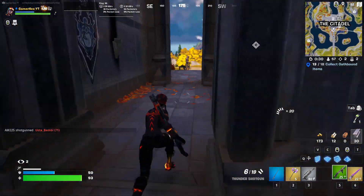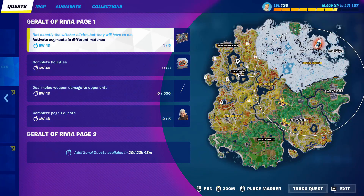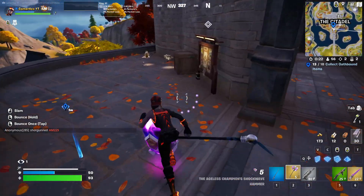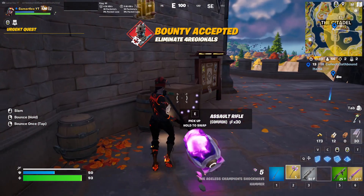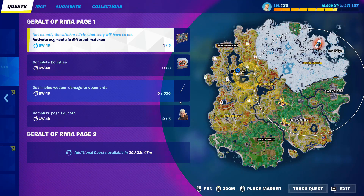For the other challenge, you need to complete bounties. You can see this icon on the map — that means there is a bounty in that area. You can move around until you get all the bounties, or you can keep landing there to get the same bounty. You need to do three bounties. You can wait until the target is killed by someone else, or go directly and kill him yourself.